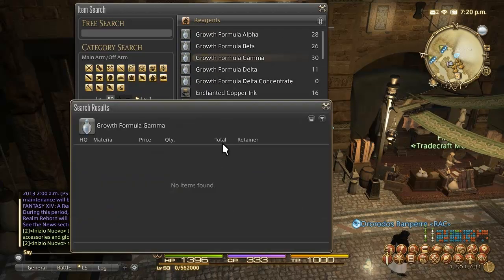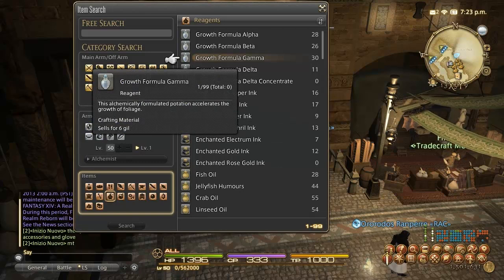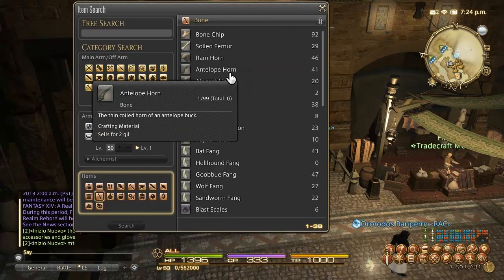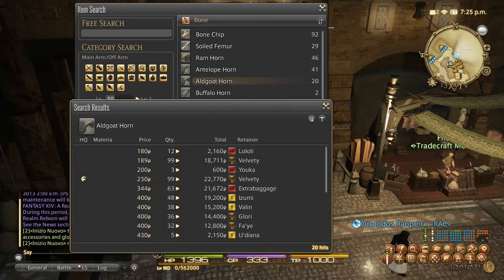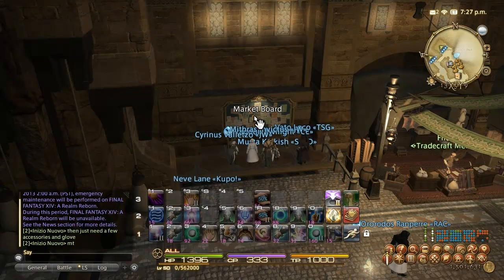Growth Formula Gamma — forget about it, it's very expensive and not available in HQ in large quantities. You could try to make these yourself but Algot Horns are usually pretty expensive with only one stack available under 200 gil a piece. It's just usually not a good use of your money or time. I would actually rather just keep doing the High Potion quests all the way to 35. Alternatively, you could buy those horns, make the Horn Glue or Growth Formula Gamma yourself, and then sell it on the market board without even turning it in.